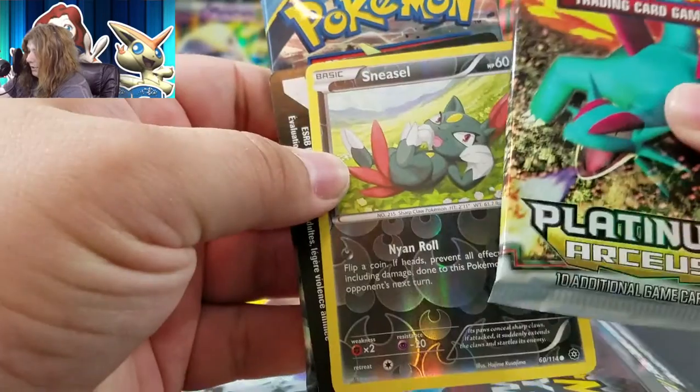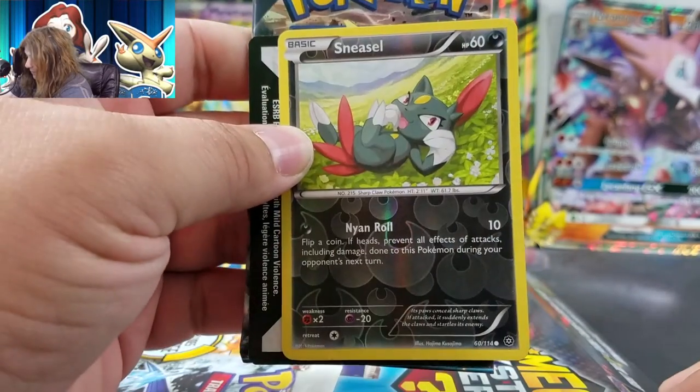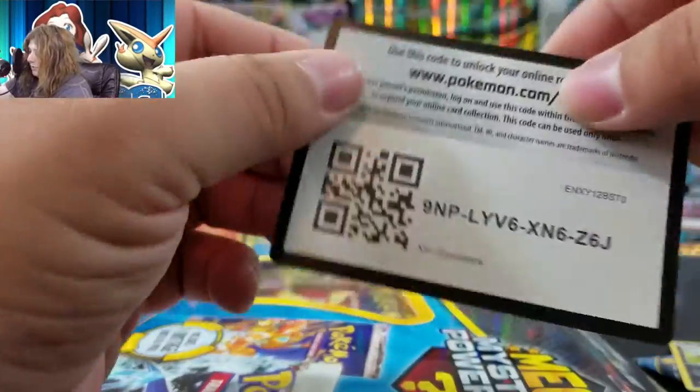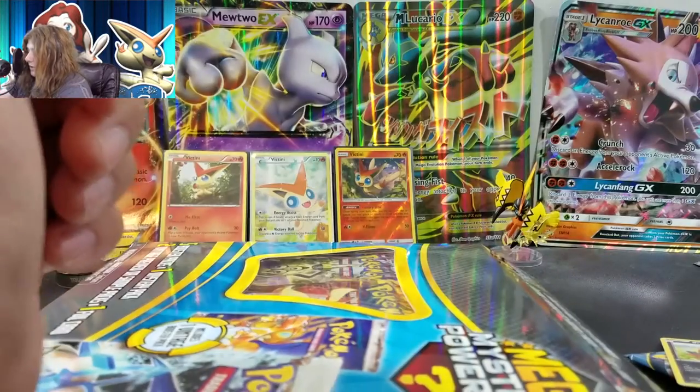Oh, there's our Platinum RCS pack, and there is our guaranteed Holofoil — and it's always a reverse. Like, I'm sure you can get a good one, but you never do. Oh, that's a white code card — maybe that's some good luck for our pulls. Evolution's pack seems to be a pretty common thing. So there you go.